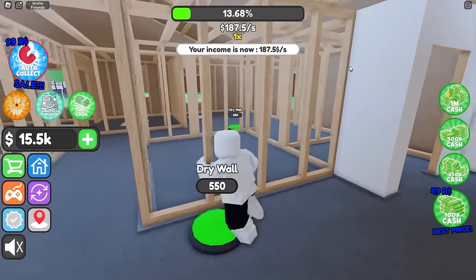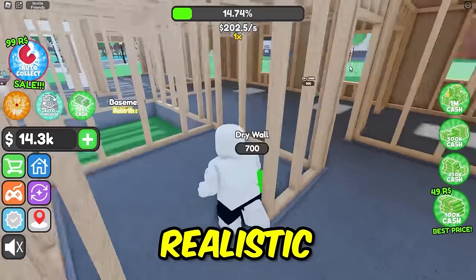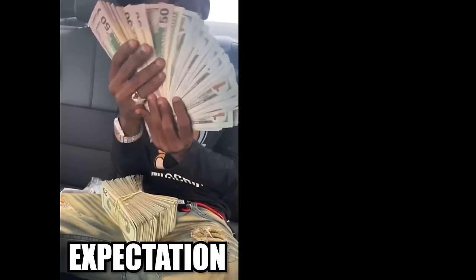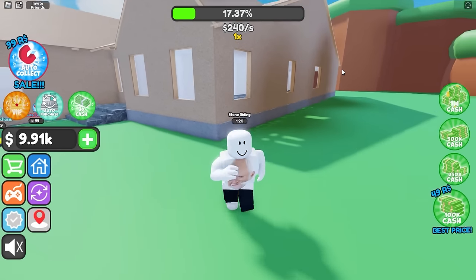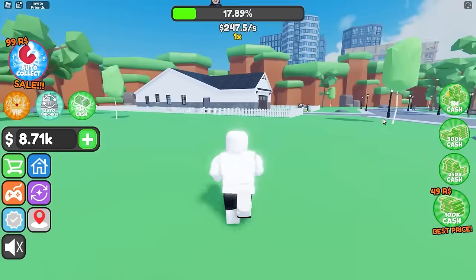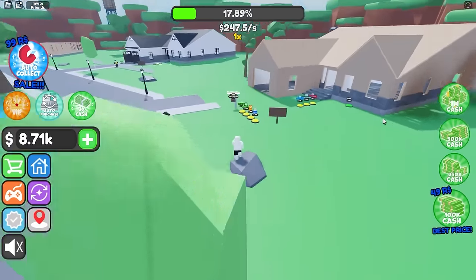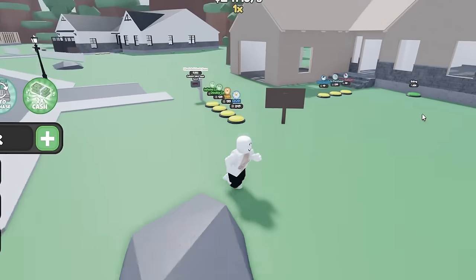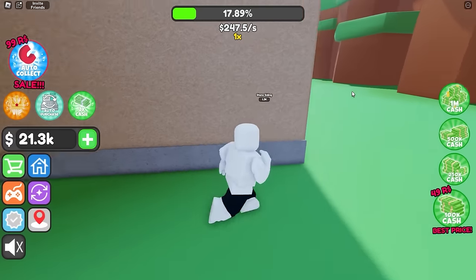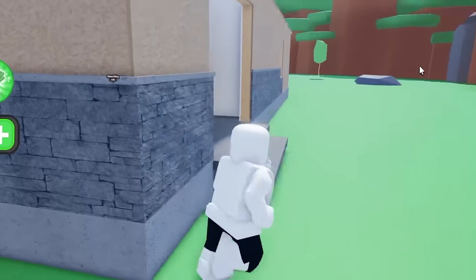We're only 13% of the way through - this better be an amazing house. I built several mansions in other videos, this house looks a lot smaller, but we're being realistic - we're not billionaires, just humble little fellas. Stone siding - we're building a stone house! That's kind of pretty. Wait, does this person have the same exact house? Oh my gosh, everyone in this neighborhood has the same house - it's a development! They're not custom homes.